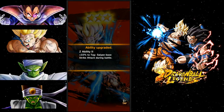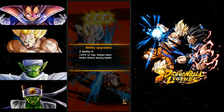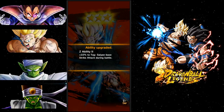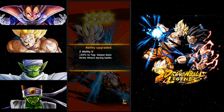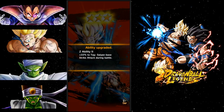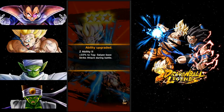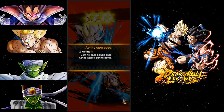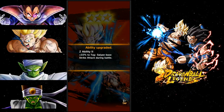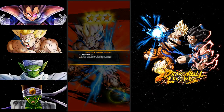I've been doing really well in PVP, even taking on events where I had maybe 75% of the battle power of some enemies and still winning because I've gotten pretty decent at the game. I now have Z Ability 2 awakened - 22% tagged Saiyan-based strike attack during battle. That means everyone with a Saiyan tag will increase their strike attacks, which is awesome.